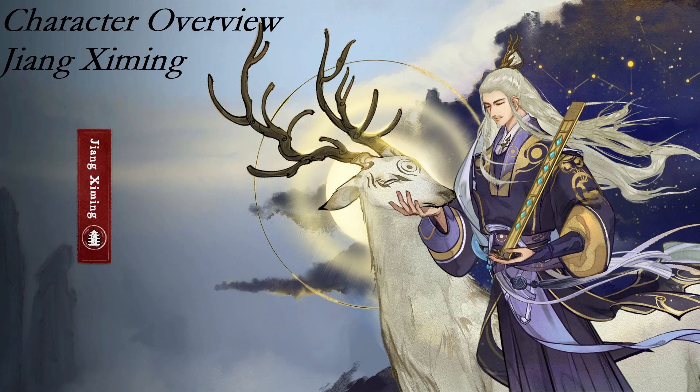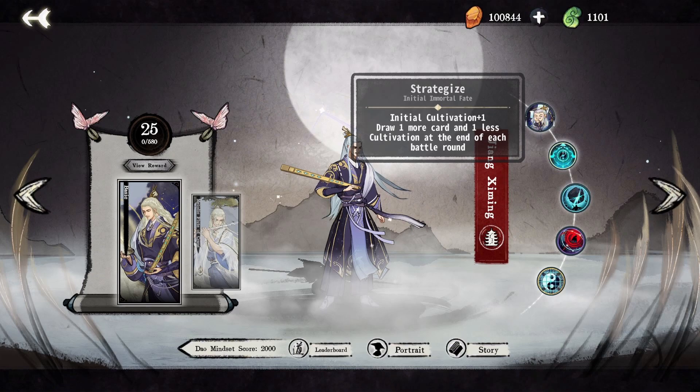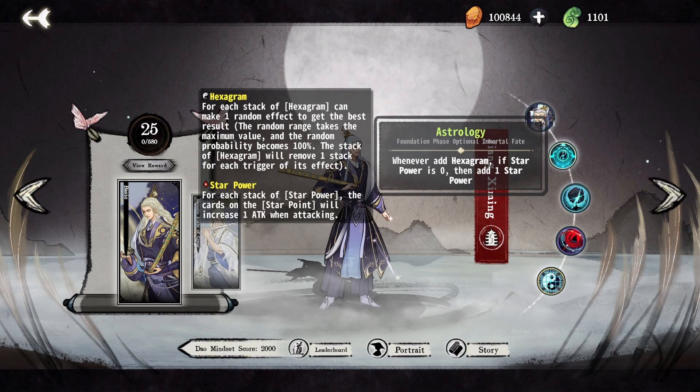Jiang Ximing has a high affinity for star power and astral moves, with several of his immortal fates interacting directly with the mechanics. His strong early game sets him up to save some exchanges for the late game and assemble high synergy boards. Strategize draws Jiang Ximing an extra card every turn, allowing him to assemble powerful boards very consistently, especially on tiers 1 and 2. The reduced cultivation growth part of the fate only serves to offset the extra cards, so don't worry about it too much.